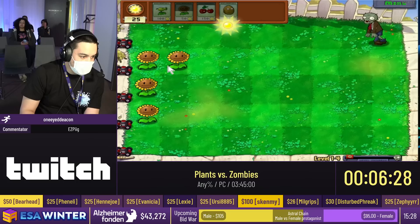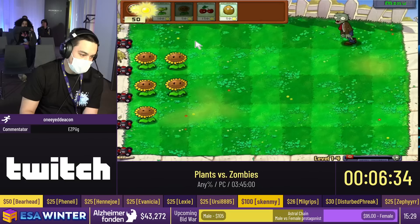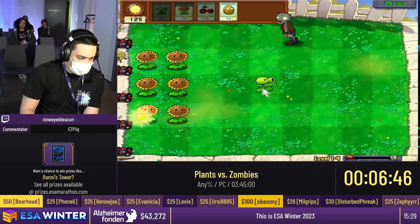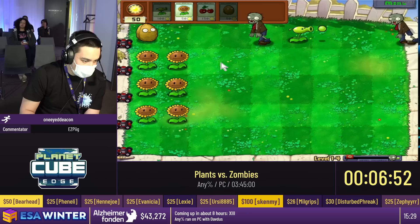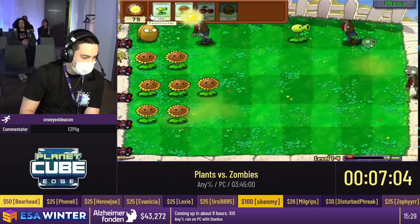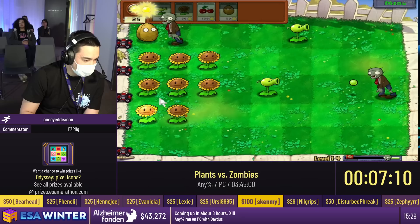What we're going to do is use this opportunity — we're going to let this wave be slow, plant a lot of sunflowers so that we can afford more expensive peashooters later on. We're going to try to trigger these lawnmowers in the eighth or ninth wave, and if we can do that, we're going to have the final wave only be in the middle three rows — which is what you want to have happen. It usually doesn't happen in this level. This is one of the most RNG-heavy levels in the run.